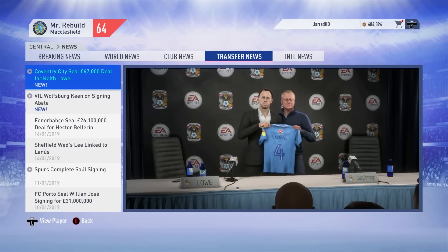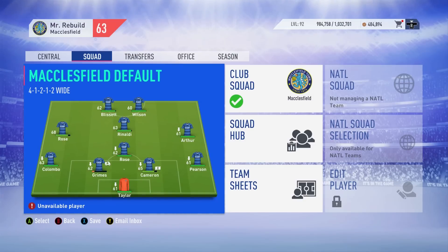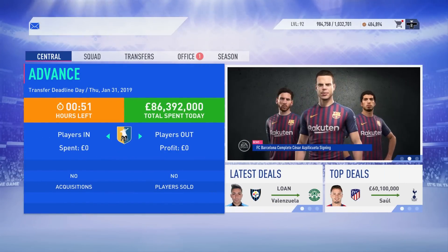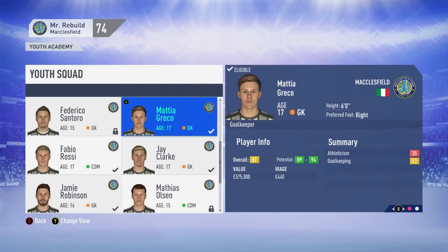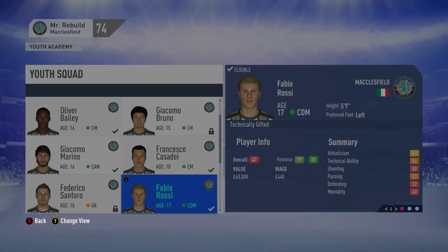We've had a player departure — I've decided to sell Keith Lowe to Coventry for £67,000. Lowe out, nobody in, youth academy coming on nicely. Gabriel Rizzo has come to us stating he wants out of the youth academy if he does not get a contract, so we're going to promote him to the senior team — 60 overall, not incredible, but he'll be valuable to grow with the squad. Mattia Greco wants into the senior team as well, and looking at that overall and potential, we're going to give it to him.